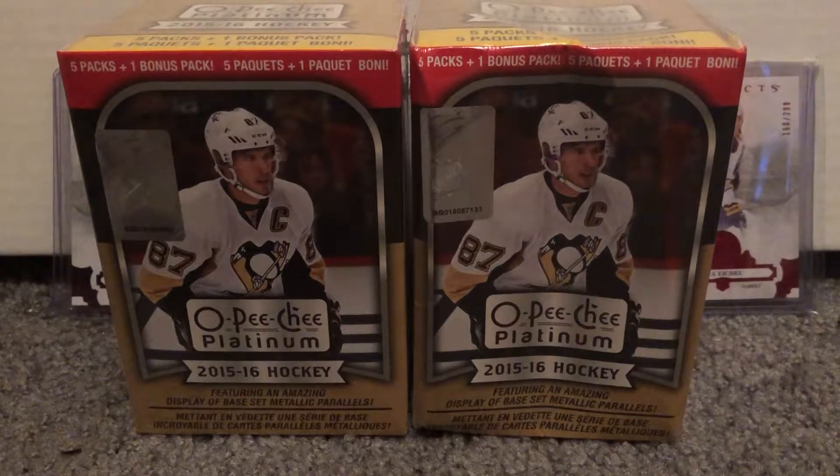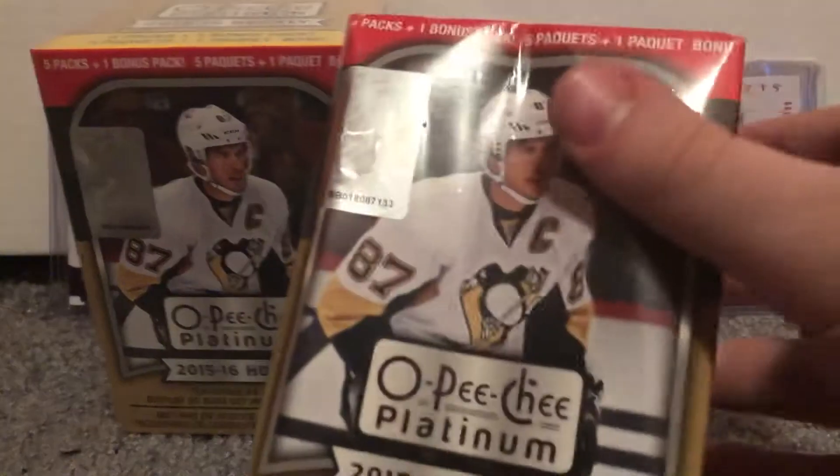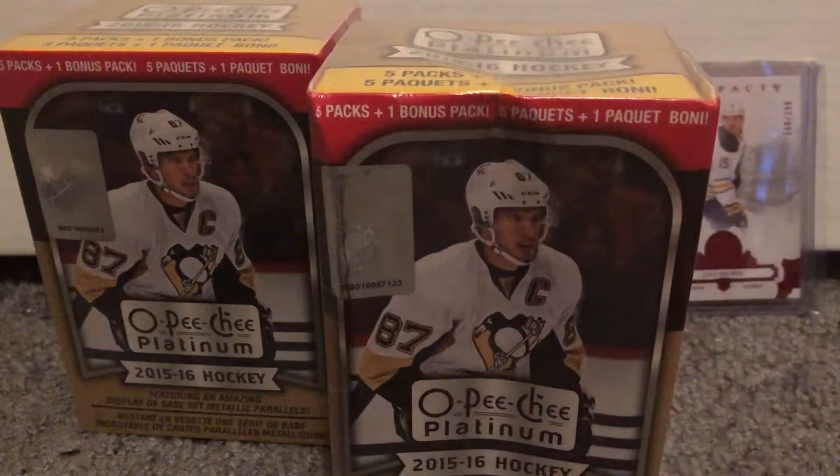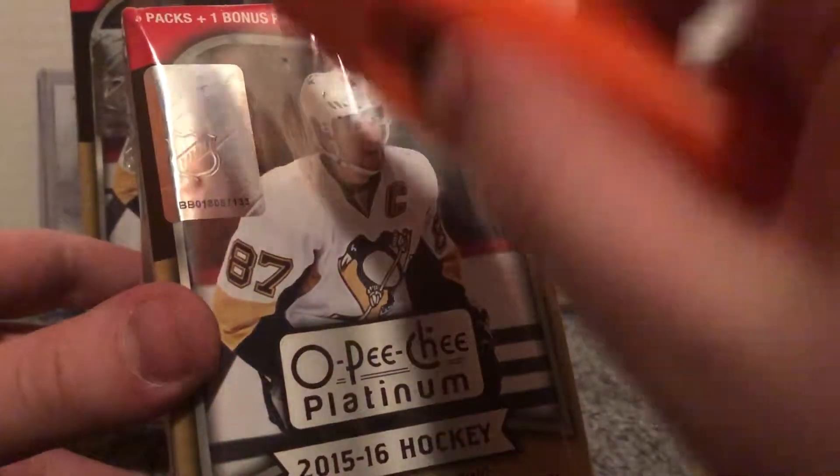How's it going everybody? If you're watching this, I'm either still Buffalo Edits or I'm in the process of switching over my name and channel theme to ripping some cards for all of you. Today I have two blasters of 15/16 OPC Platinum versus that DA Card World for about $9.95 a box. From now on this channel is going to be just ripping some packs for all you pack rippers out there.